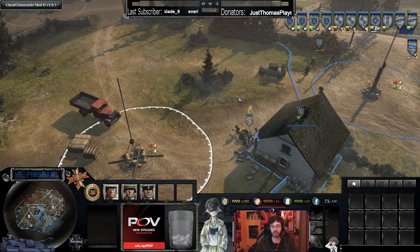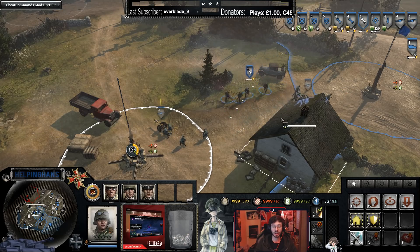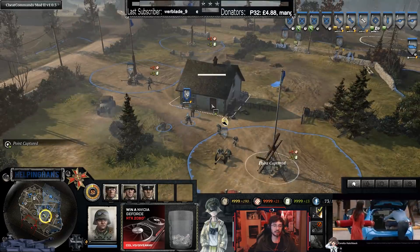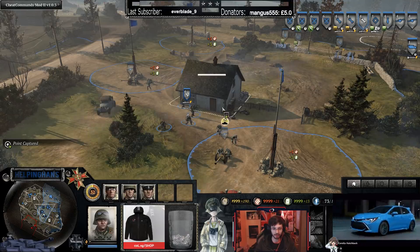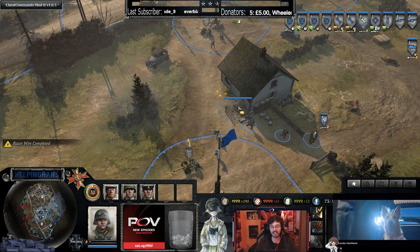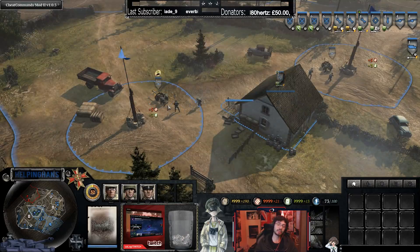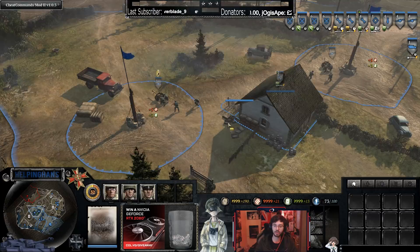In the early game, you can deny an opponent from using a house by placing barbed wire. Press Alt to rotate your camera to get a good angle, then press S then W, and build a piece of barbed wire right in front of the doorway. This denies your opponent access to that side of the house. The only way they could still use it is to come around to the other door, or use engineers to cut the wire, or crush it with a light vehicle.